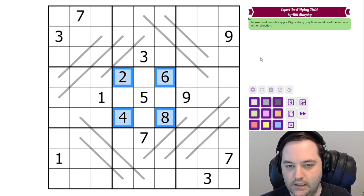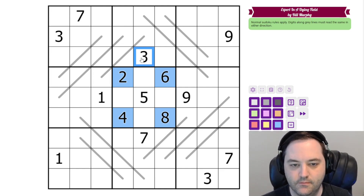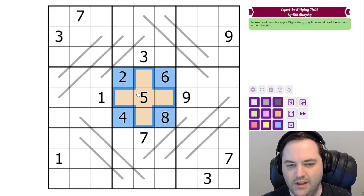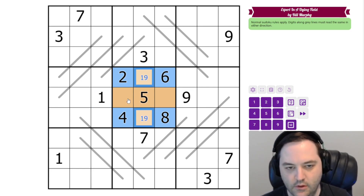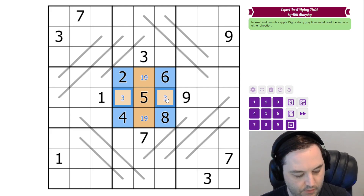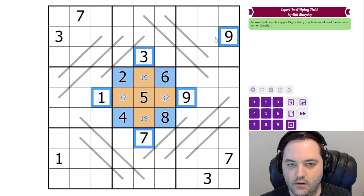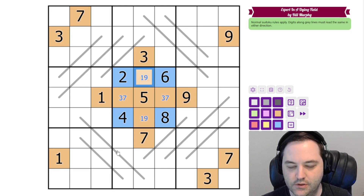So we have four given even digits, and those are all of the even digits. That means the rest of the cells in the box have to be odd. In fact, we can see that we have a 1 and 9 looking in — where do 1 and 9 go in this box? They can only go in these cells. We have 3 and 7 to place in this box and they can only go in these cells. So that gives us some more odd digits, even if we don't know specifically which digit goes in these cells.